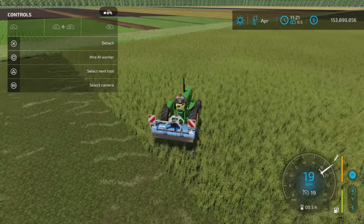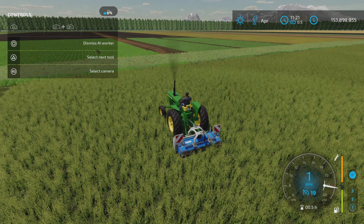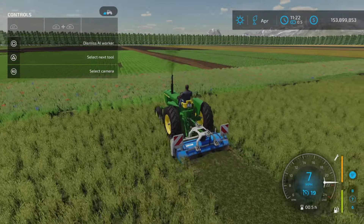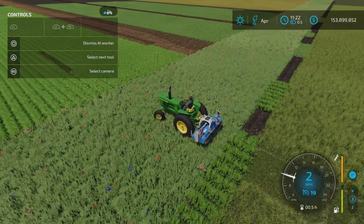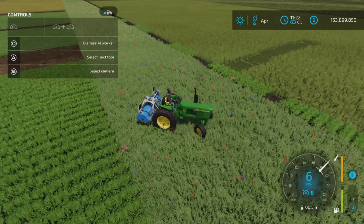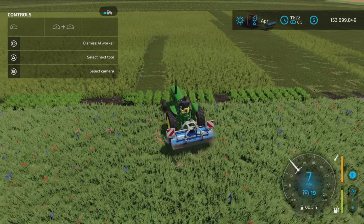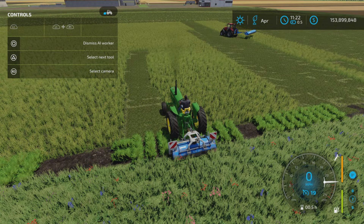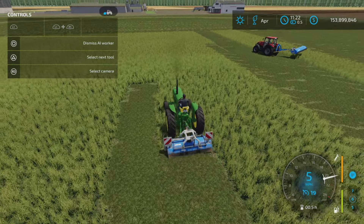Now we have the mower configuration — as you can see here he's been mowing his little heart out. Pretty normal as a mower. Just make sure you have it configured to mowing if you're going to mow, and not mulching, because mulching does something obviously different to your grass field — you won't get any grass, it just makes it go away and should give you a state of fertilization. The mower configuration also works just fine.